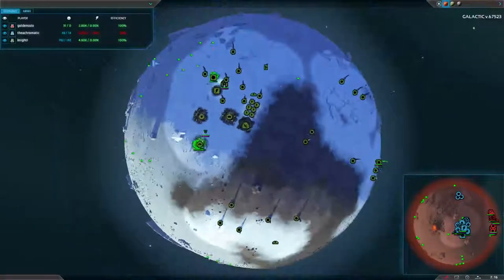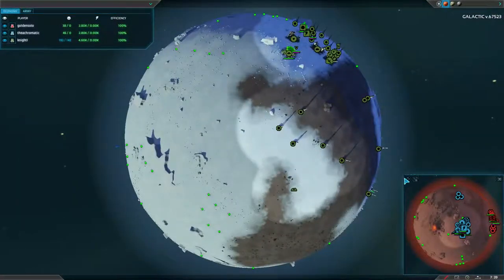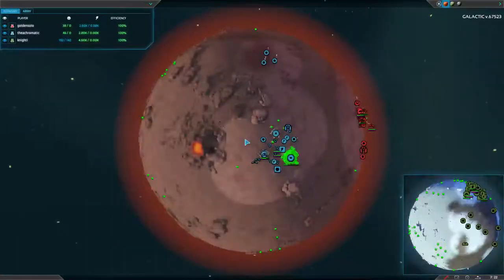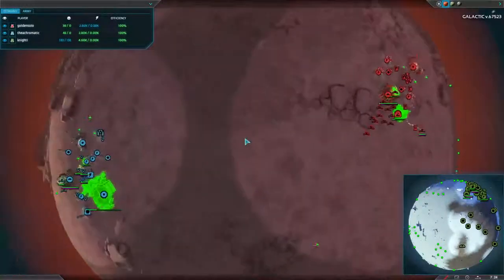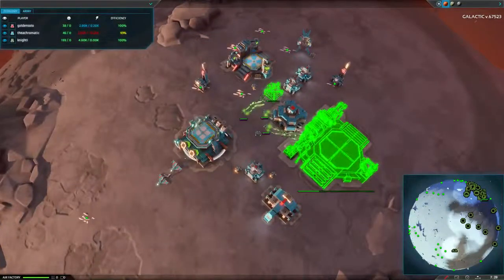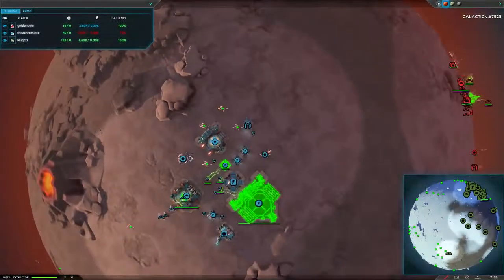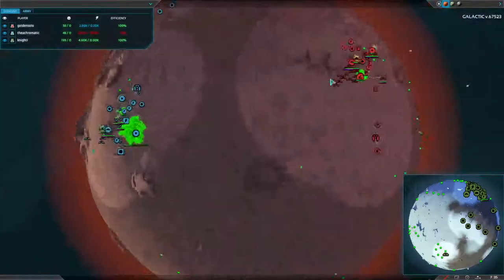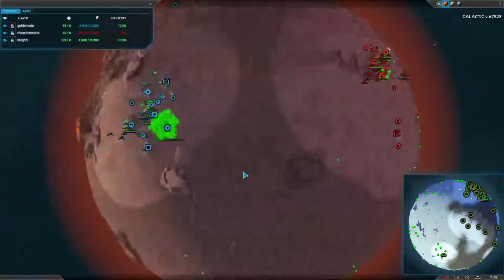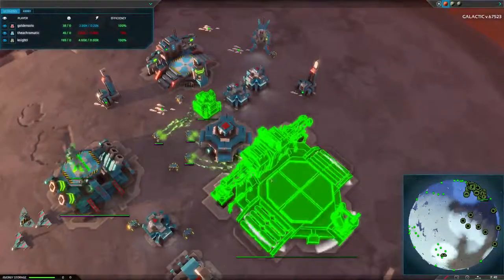No substantial armies for any player really. The only one who's got anything of an army is Golden at the moment, and that's just some bombers and air superiority fighters. We've got two Hummingbirds for Acro, but not too substantial — especially if Golden decides to send in this little air force here, which could potentially do quite a bit of damage.